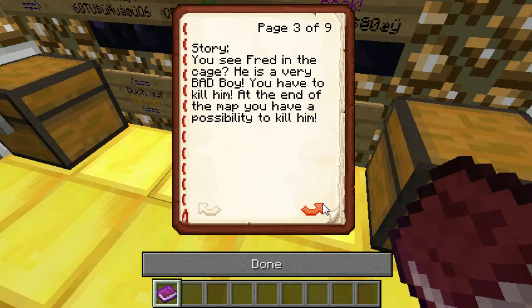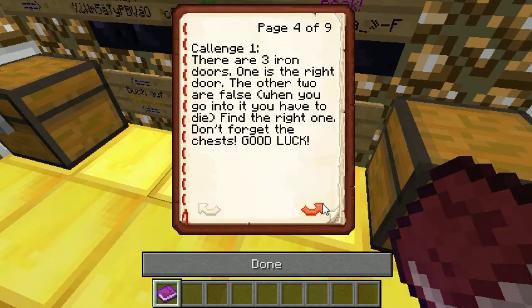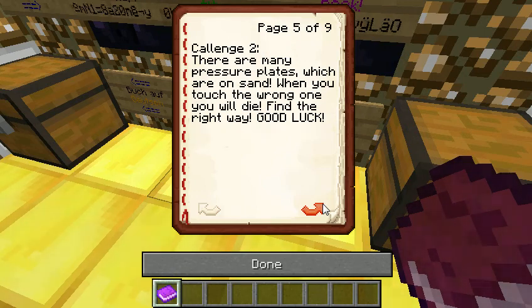Story: you see Fred in the cage. He is a very bad boy. You have to kill him — at the end of the map you have a possibility to kill him. Challenge 1: there are three iron doors. One is the right door, the other two are false. Find the right one, don't forget the chests. Challenge 2: there are many pressure plates which are on sand.